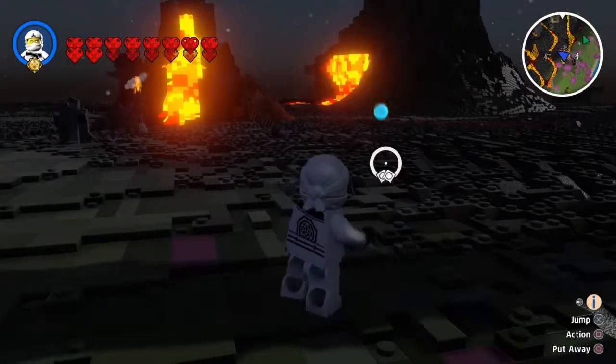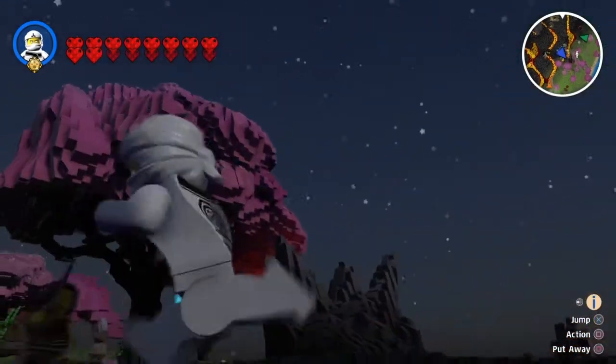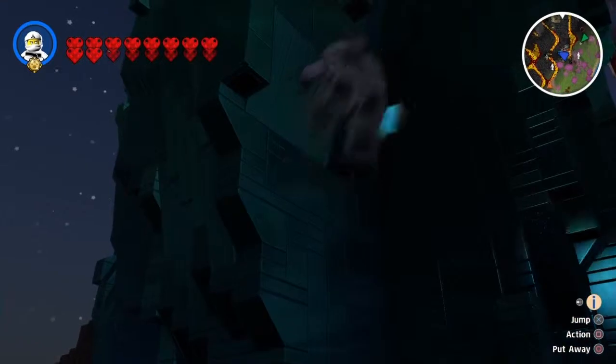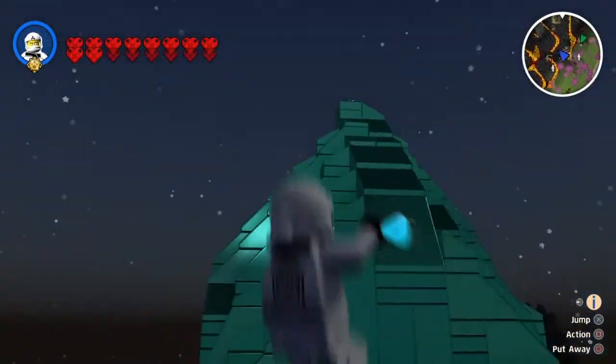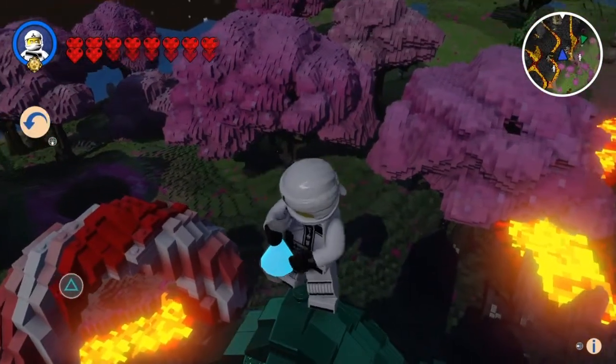Blue potion! I made something with the blue potion - I think it's the ice emerald. What is this? It's a crystal! Oh, it looks pretty cool. I got something you didn't see!